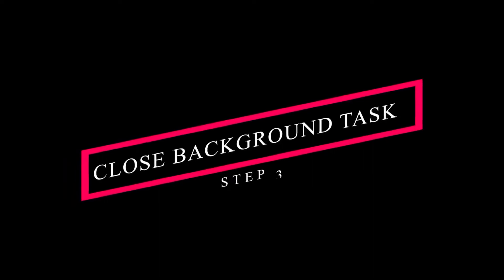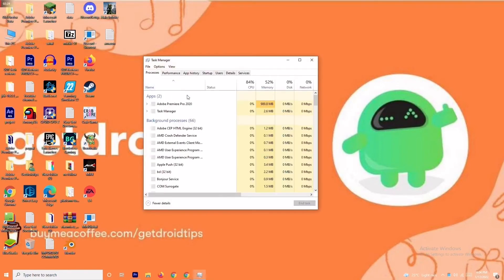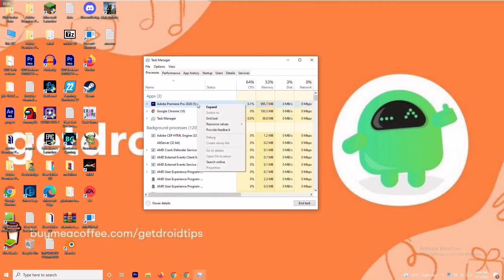Solution number three is about closing background tasks. If anything is running in the background that is draining your performance, you'll have trouble on the loading screen. Right-click the taskbar and go to Task Manager. As you can see, Adobe Premiere Pro is running in my background because I'm editing the video. If an app is not needed, right-click on it and select 'End Task'.